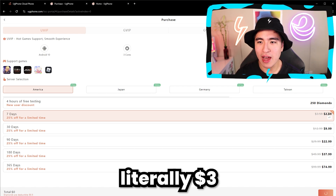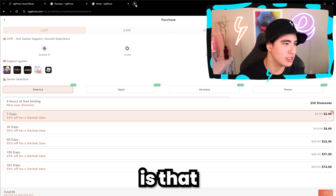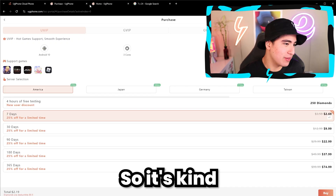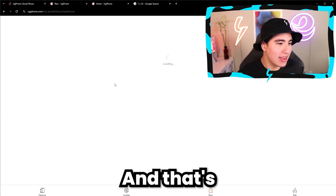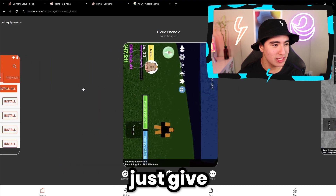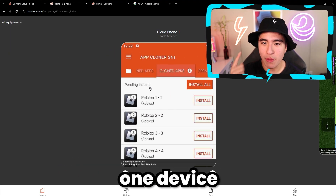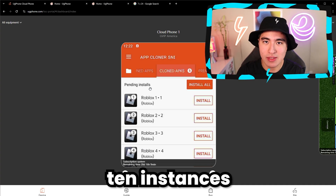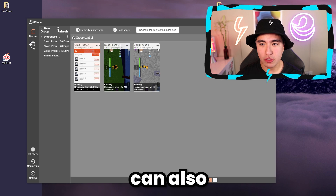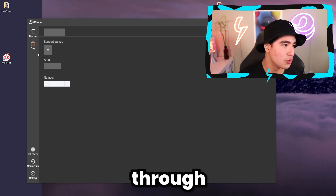It's literally $3 to auto farm for 200 hours — it's kind of a steal. And that's why I have so many devices. But you can literally just get one device and use it to have like 10 instances of Roblox running 24/7. You guys can also get new devices through their app — same deal, select the spec of the phone you want.